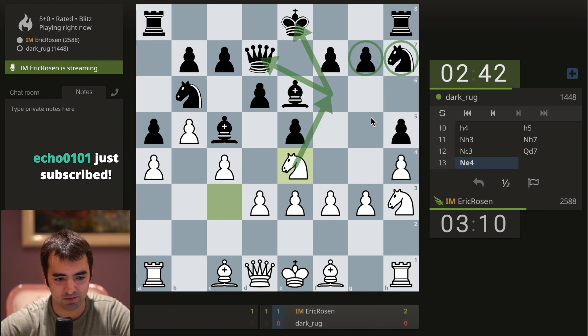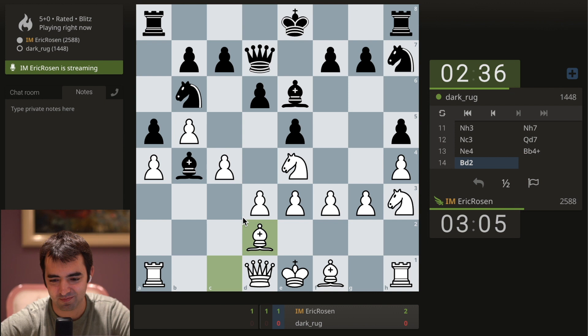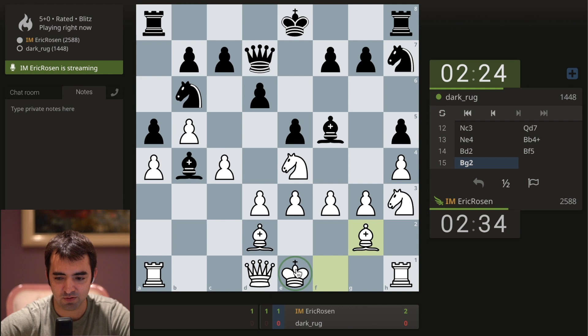Thank you, Echo — 0101. I feel like the numbers there echo each other. We might be trading bishops, which would actually be okay with me, because then it could be easier to play C5. Are you implying I'm in San Diego? Or what if I change my last name to Rosen Diego? I actually don't know what to do here — there's rook b1. I'll play bishop G2. I have a vengeful idea of castling; I might play knight F2 first and then go for castling.